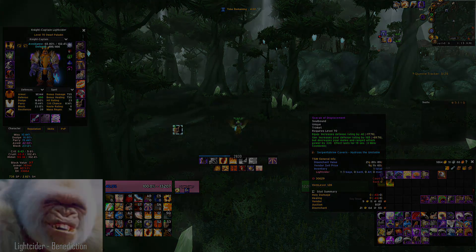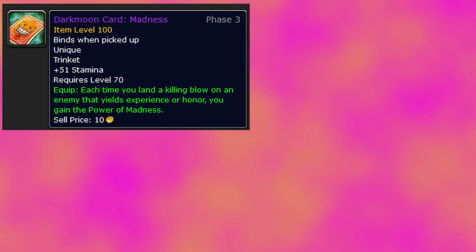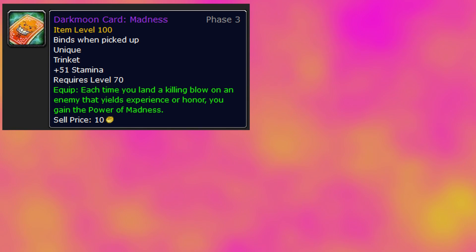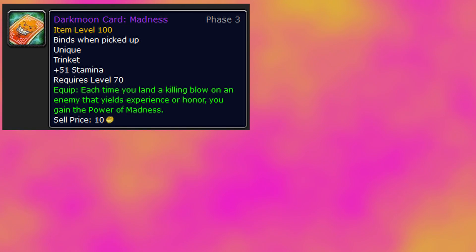First I'd like to take a look at Dark Moon Madness, as it is the weakest of the cards that we would use as a protection paladin. Madness is really a glorified stamina trinket. The tooltip reads: each time you land a killing blow on an enemy that yields experience or honor, you gain the power of Madness — a gain of 6 stamina. The equip effect is non-existent on single-target boss fights and it's going to be unreliable during AOE since you need the killing blow.